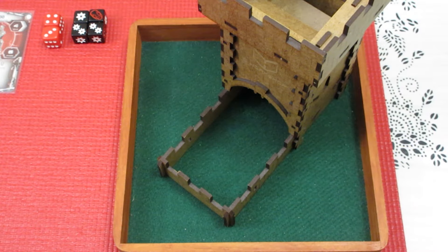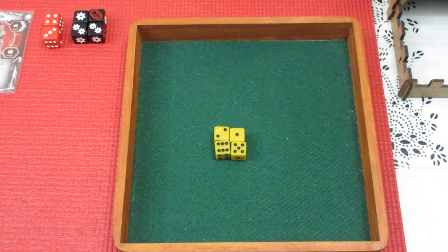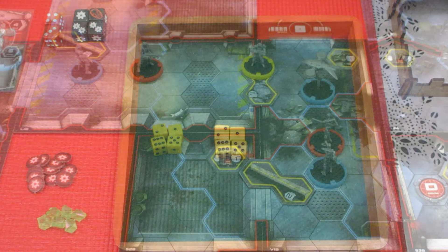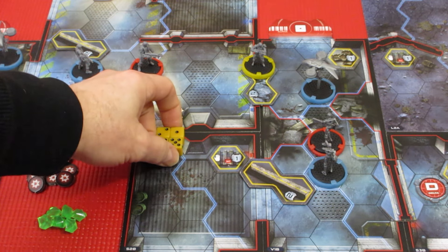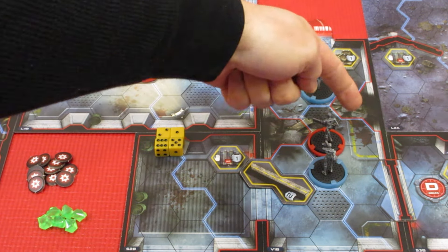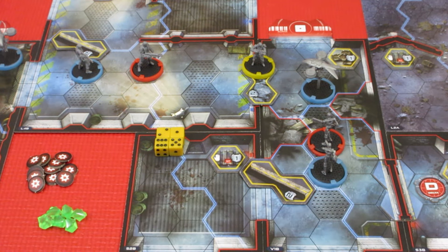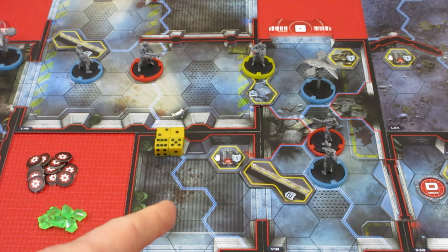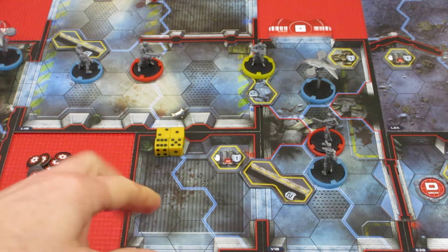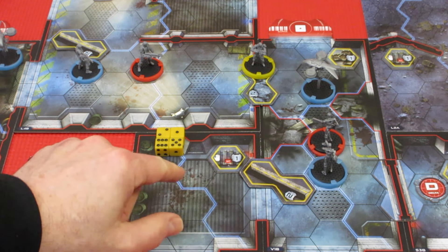Let's roll up Kyle's action dice and see what he gets. We get a couple of high numbers and a couple of low ones. This is not the greatest. He could do an end run around these guys and then start shooting at them. I wonder if that's what he wants to do — or is that going to be a problem? That might be a problem.